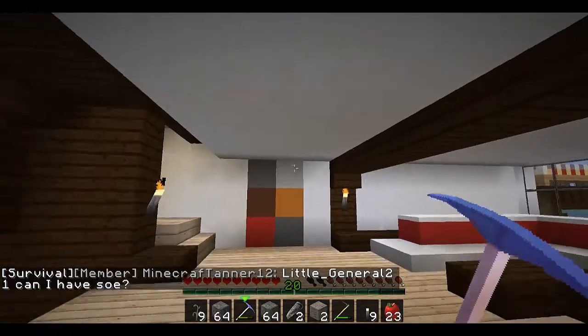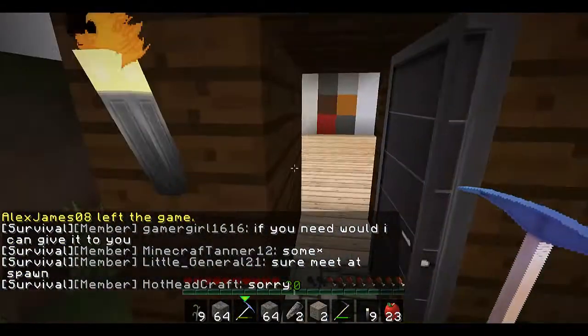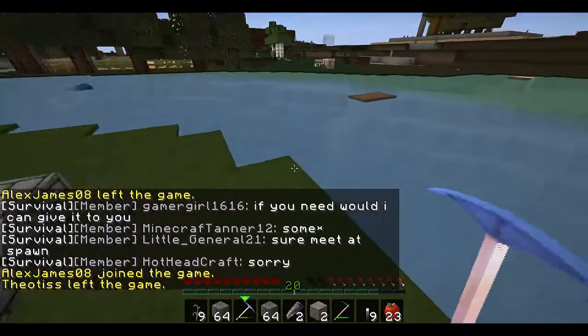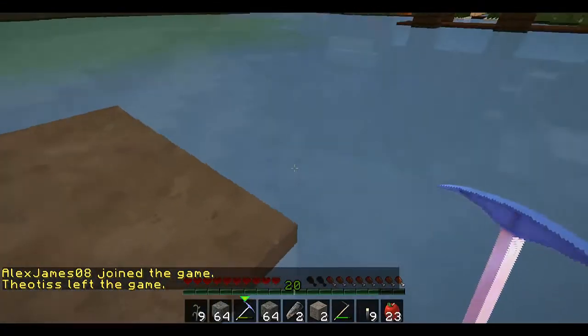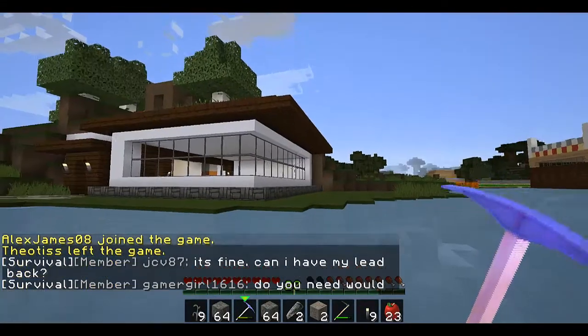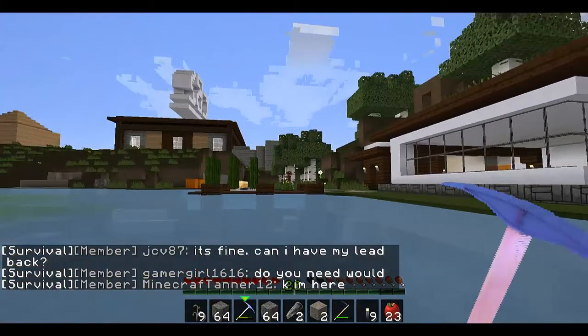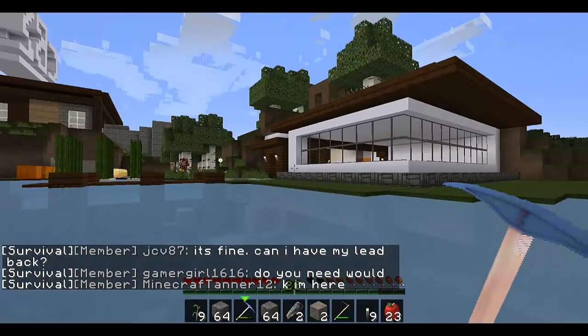This is a legit house — I did not use Creative to build this. Here's the outside of my house. I have my farm starting over here, my tree farm right there, and my house. And yes, it does have a dirt roof.